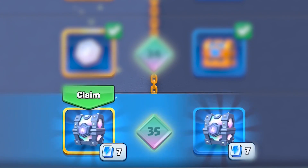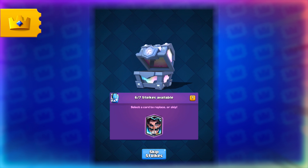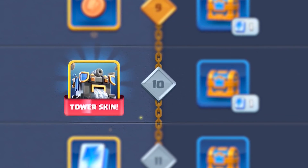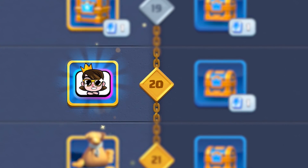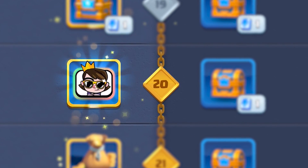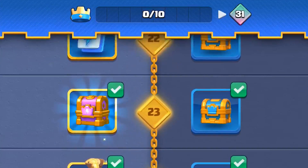As with any Season, there's brand new Pass Royale rewards. The Legendary Chests are back at Tier 35, making sure you get all of those cards. We've moved the Tower Skin to Tier 10 this Season, making it easier for you to collect. There's an exclusive Legendary Princess Emote at Tier 20. And as always, there's loads more Pass Royale rewards to be earned.